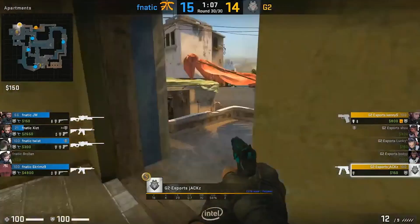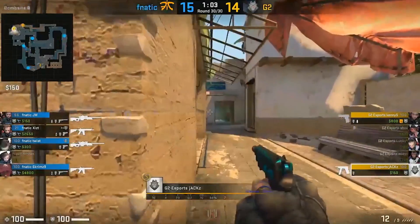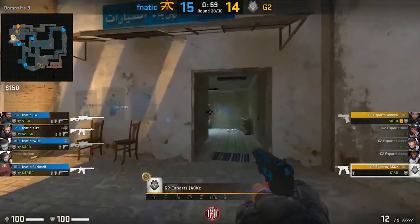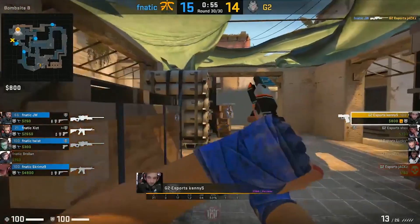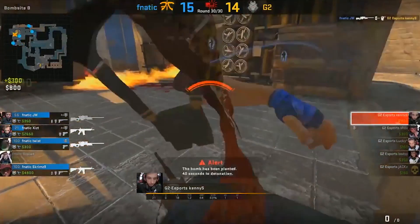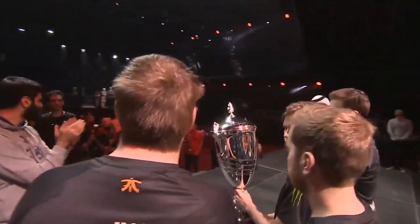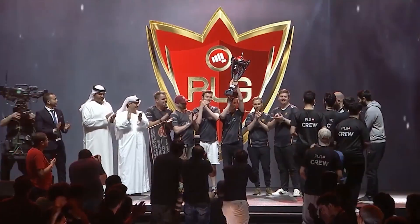I would think it was a pretty close map. They took us too close, I would say, because I don't think G2 is the best Mirage team, but I think we are a pretty strong Mirage team. It would be cool to see what they did to make it that close. In a 1v4, surely there's no way he manages to get this done — Fnatic, 16-14, pick up the PLG Grand Slam title and cement a 2-0 victory.